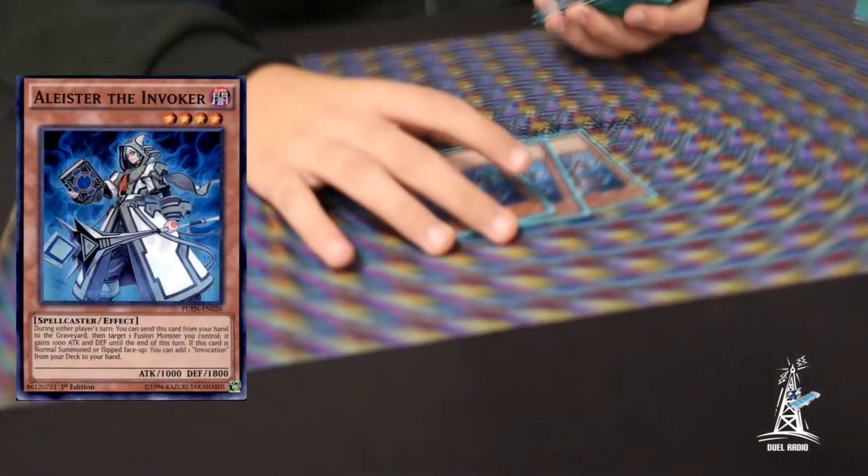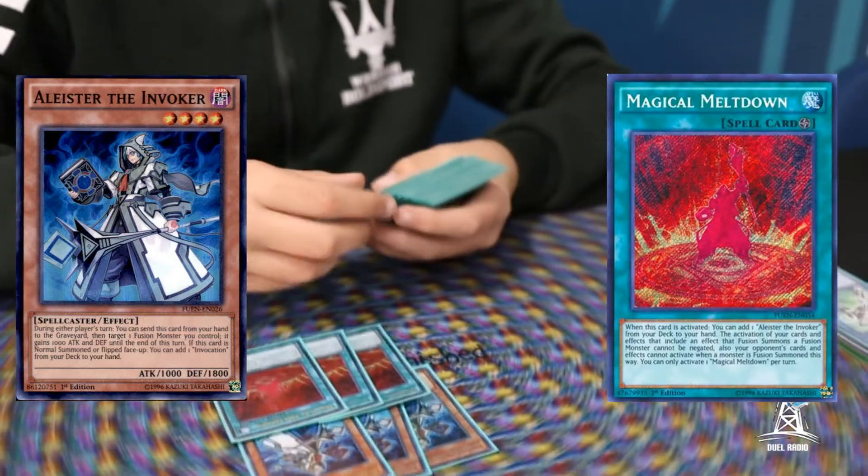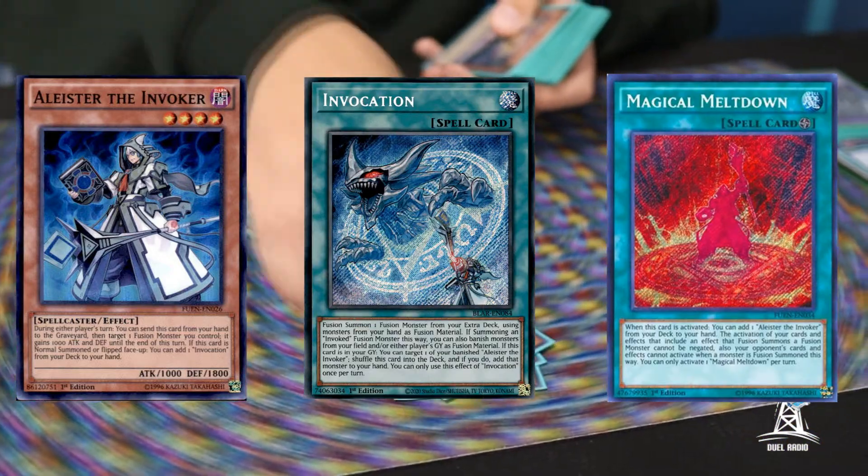I kind of want to see what you're playing. I'll start off with 3 Alistair — pretty standard stuff. I'm going to play 3 Meltdown. Sure. 2 Envo. Pretty standard package with the Invoke stuff.